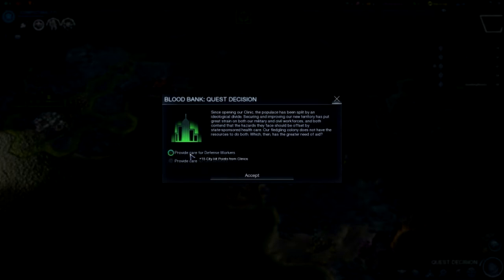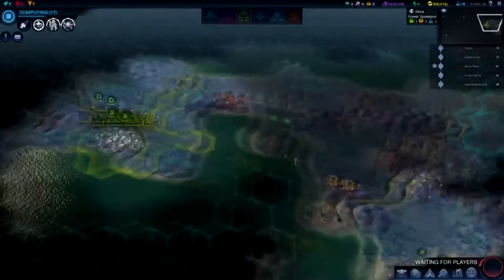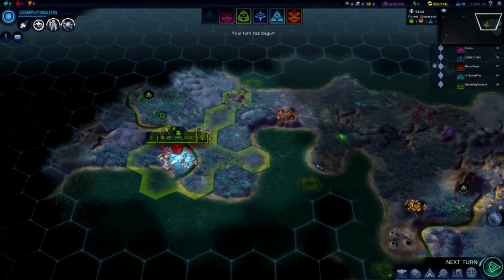Do I get more health or more city hit points from clinics? Most likely health. Cities are weak as shit in this anyway. If you want to quickly expand your cities, then go health.